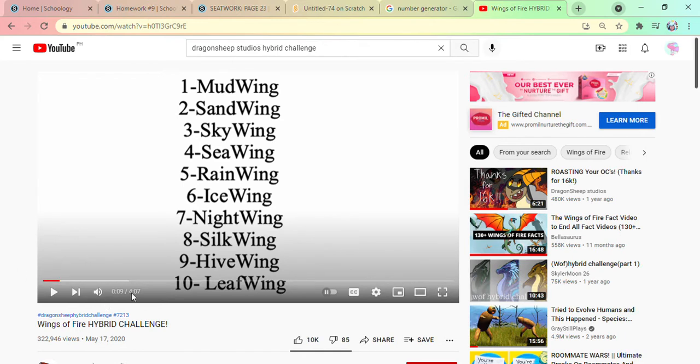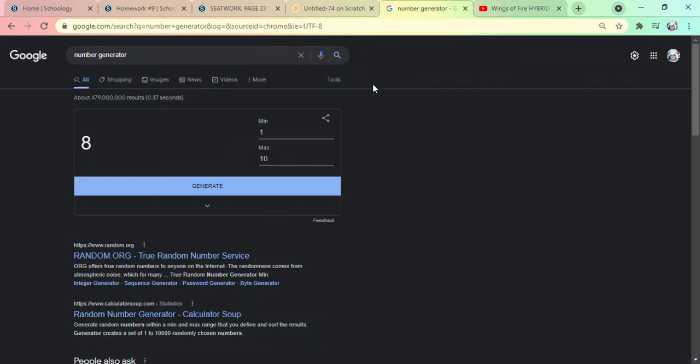I'm going to bring out this list from the video and look at it. I have to go to the number generator and roll five times, then five times again to see what I get. One, two, three, four, five — a sandwing!